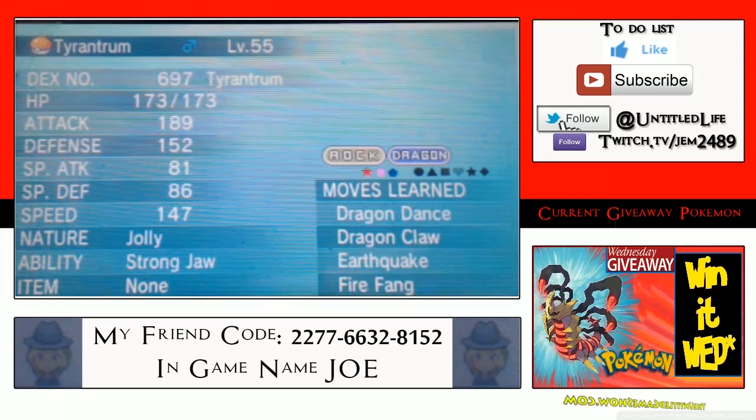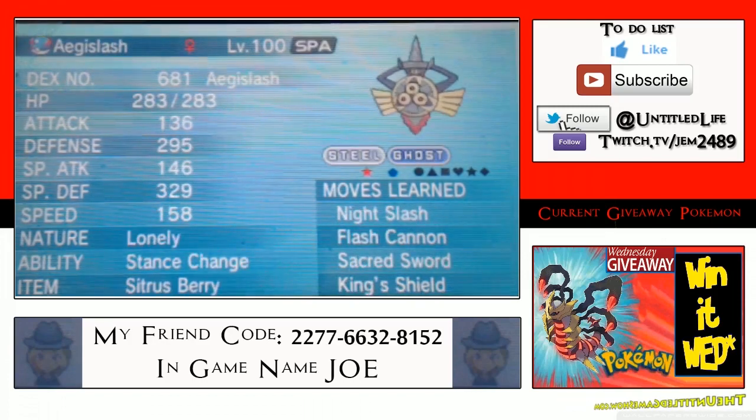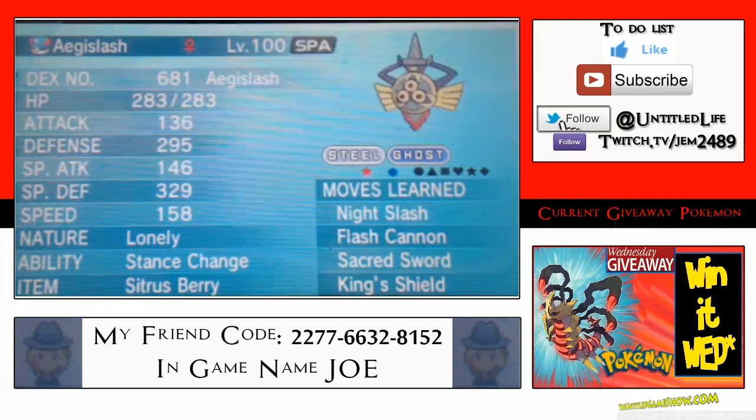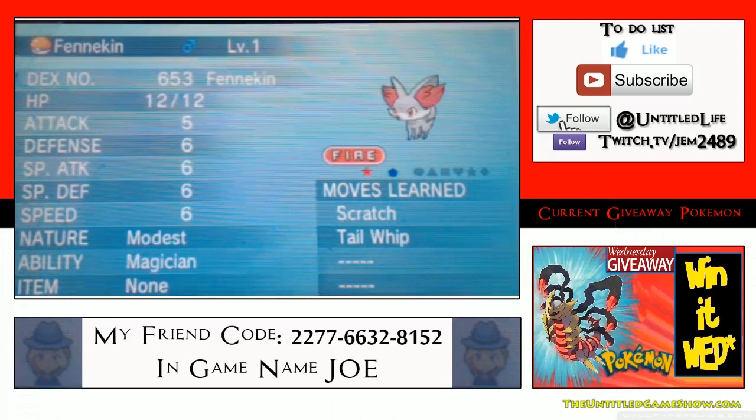We also have a big dinosaur dragon-looking Pokémon, and we have a shiny Aegislash which is almost a Pokémon I want to keep myself because I absolutely love Aegislash, but I'm going to share this love with you guys. These Pokémon were actually given to me by subscribers like yourself. We also have the big ghost tree Pokémon and another Fennekin, so thank you to everyone who donated.